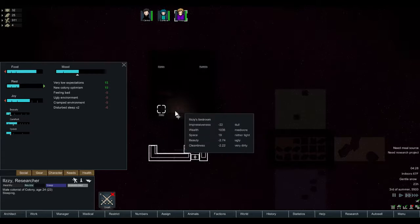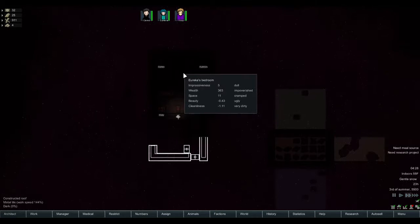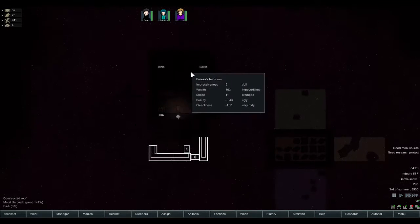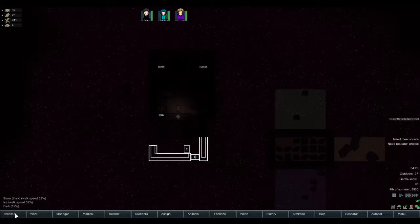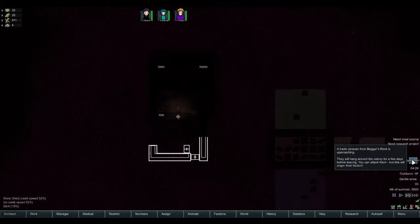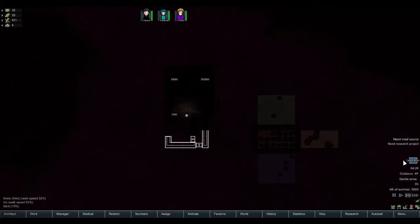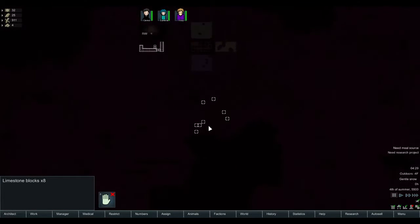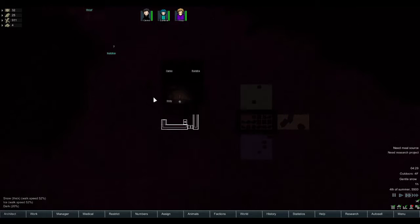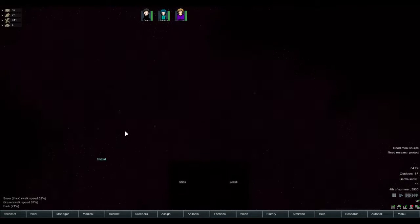That's one bad thing about having this room - he keeps getting disturbed sleep. Ugly environment because it's dirty, should probably clean it. Set that to two and set that to one and she'll clean up. Traders - cargo pods. Limestones, right next to us too, that's pretty good. She'll clean all this up and that'll be good.